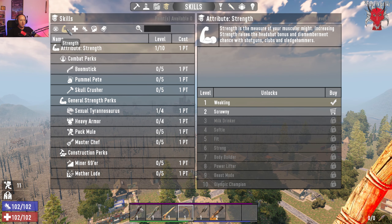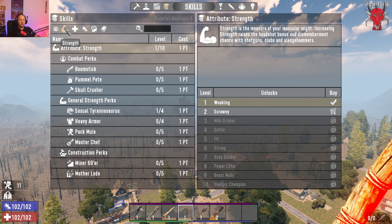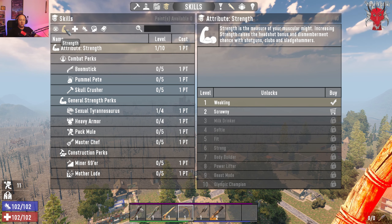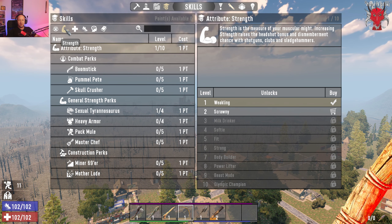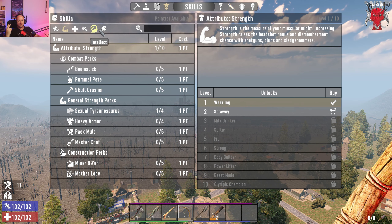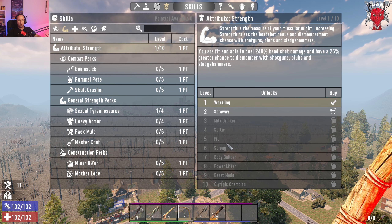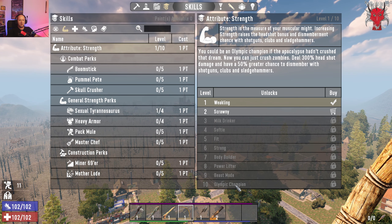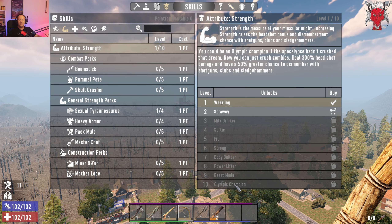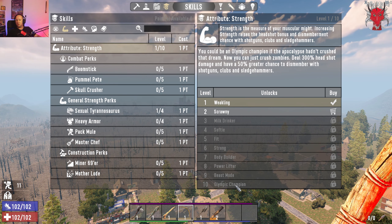Next up is the Strength tree. Strength is the measure of your muscular might — increasing it raises your headshot bonus and dismember chance with shotguns, clubs, and sledgehammers. If you're going for a club or sledgehammer build, this is the tree you want. It starts at 'Weakling' and goes all the way to 'Olympic Champion,' where you deal 300% headshot damage and have a 50% chance to dismember with shotguns, clubs, and sledgehammers.